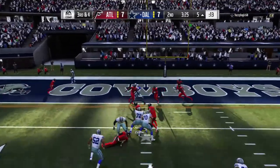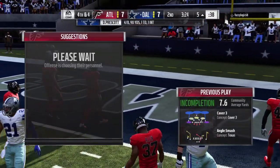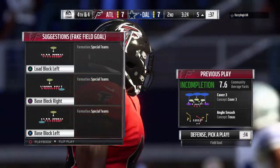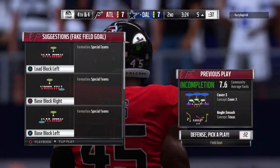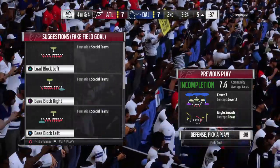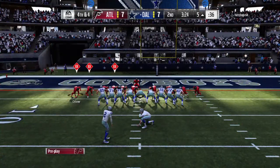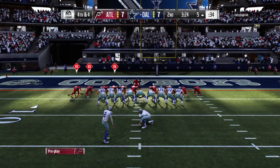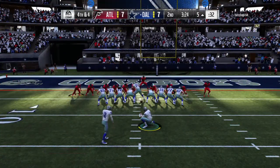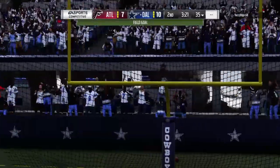Prescott from the gun on third down, and he couldn't hang on to it through the contact — incomplete. Once you get into the red zone and the safeties have less ground to cover, you'd better be quick with your delivery, not much space to get a ball in there. When that field shrinks with those safeties, it's almost like there's a couple extra defenders out there — they take up extra space because there's not enough space for receivers to run through. And his kick is good.